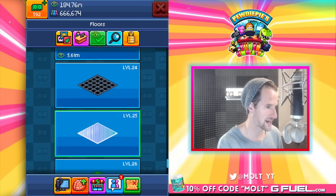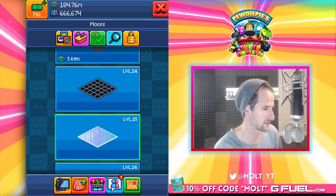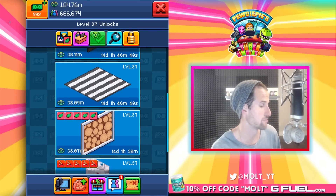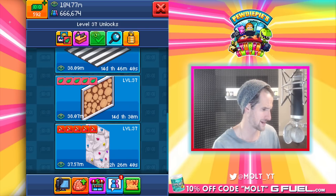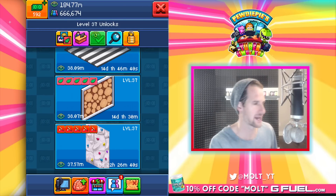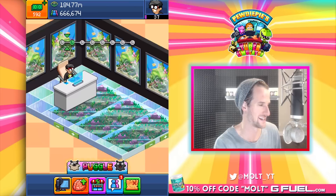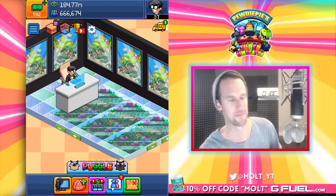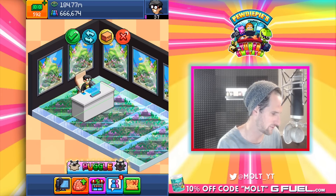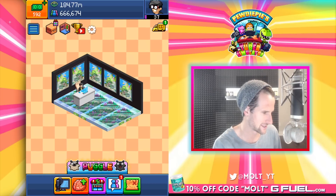We gotta go buy some things. Let's go into search and see what some of the newest big stuff is. 38 million — wow. Oh yeah, I'm getting a rock climbing wall! Actually, we're not gonna buy anything right now because we're just gonna play Puggle. Let's get one more floor aquarium — that's gonna fit perfectly right there, guys. Look at this, it looks so good.